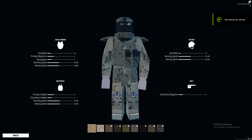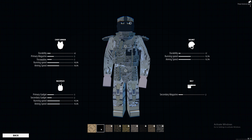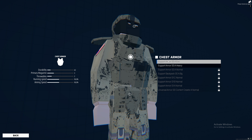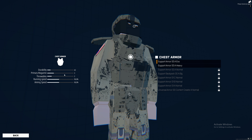In this guide, I will tell you in detail about the best armor in the game. The first thing you should know is that at the moment, the best armor in Battlebit Remastered is EXO Armor, as it gives the best durability, running speed, and aiming speed ratio.